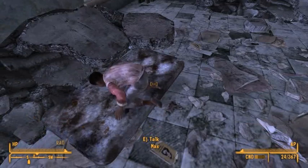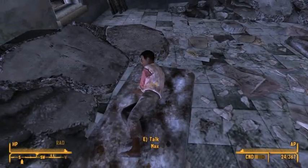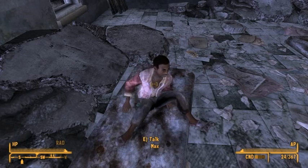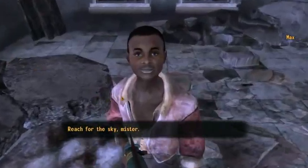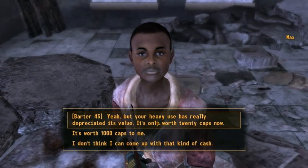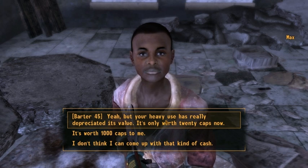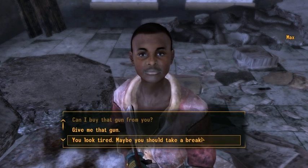And apparently he doesn't want to talk to me — that's weird, I've never seen that happen before. Looks like it's going to work this time. So he'll threaten you, and you can ask him to sell the gun. If you have Barter 45, you can buy it for 20 caps, or you can pay him a thousand caps to buy it. Let's see if there's any other way to take it.